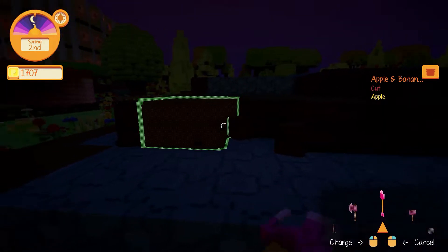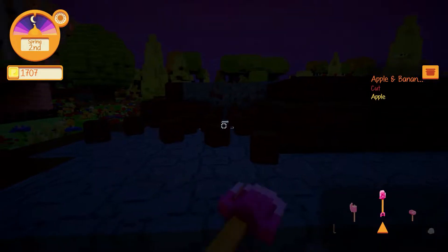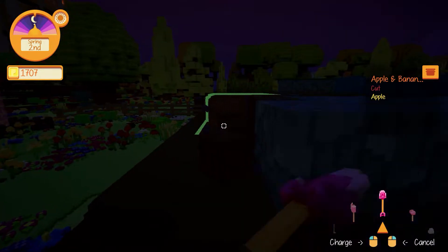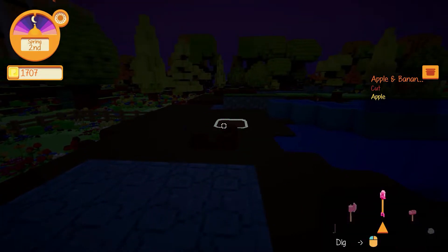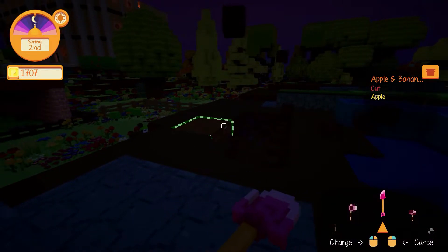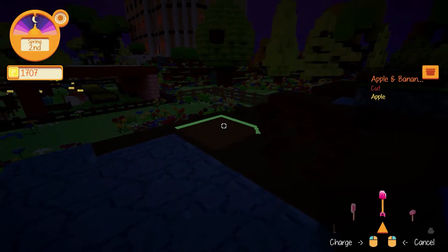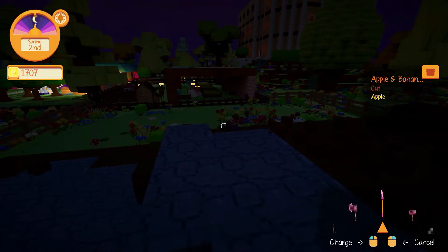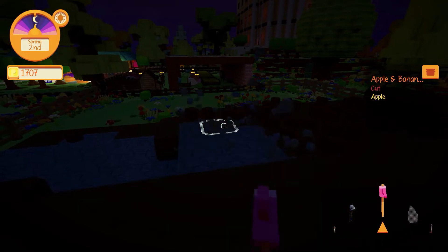Yeah, we'll go like that. That's good. Oh wow. So we'll see what that looks like — yeah, it's gonna look pretty nice. Get more grazing area. We got the food. More grazing area for the critters would be good.